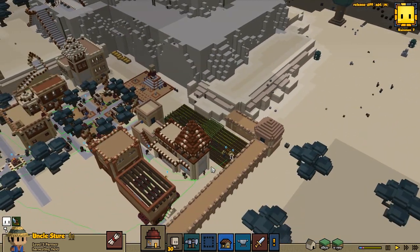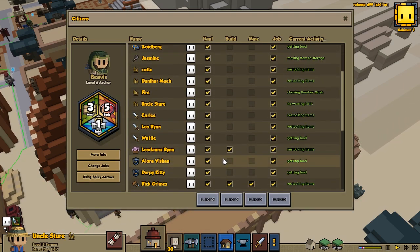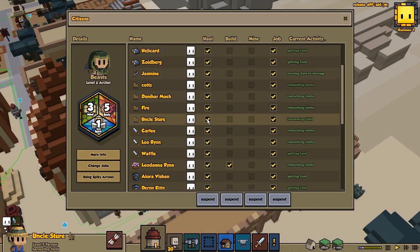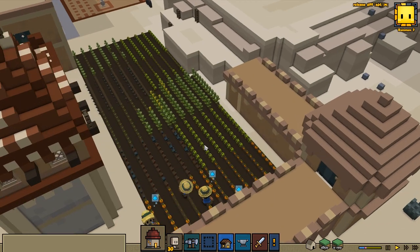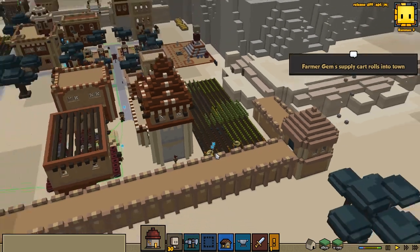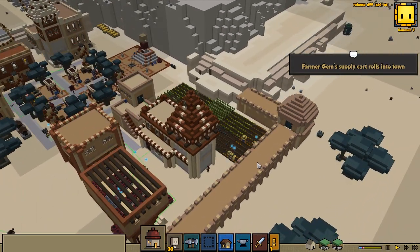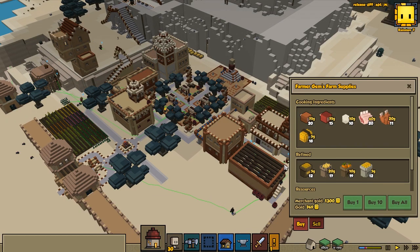Another tip that I got from Twitch when we were livestreaming this game: sometimes you might have a better time actually doing the farming by removing hauling from your farmers, which means they would spend all their time working on the farm doing their job instead of hauling resources. Hauling will be done by other people — the workers, the soldiers, whoever — people that are going to carry it for you, so that allows the farmers to do the work better. That's a pretty good thing.